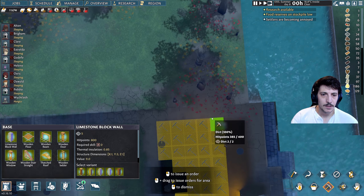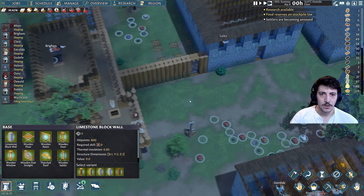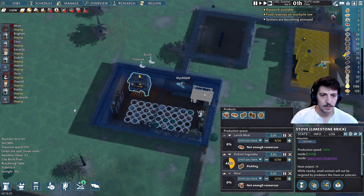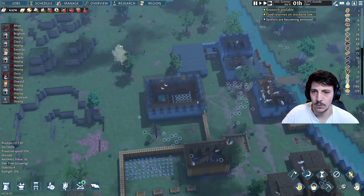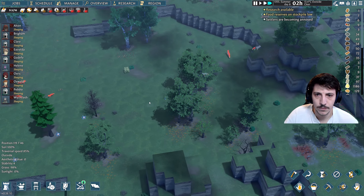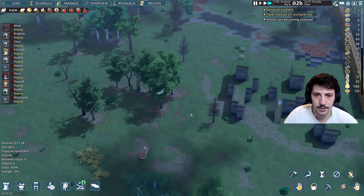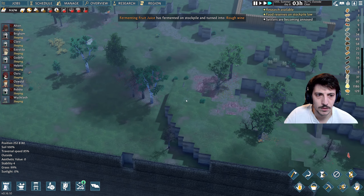Yes, you can just dig out all of this. Food reserves are low. Let's take a look — yeah, we've got some lavish meals, but we may need to get some more seeds though, for the herbs. It is summer, day eight.